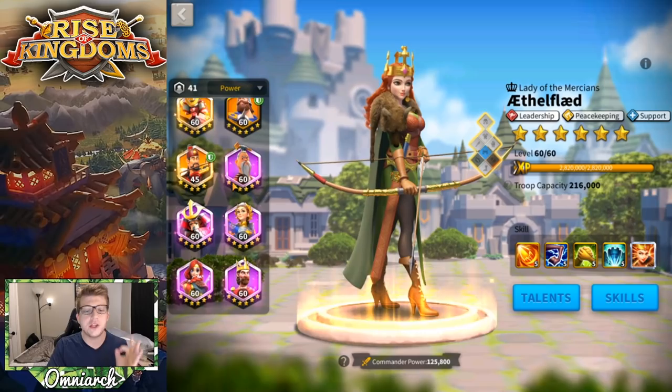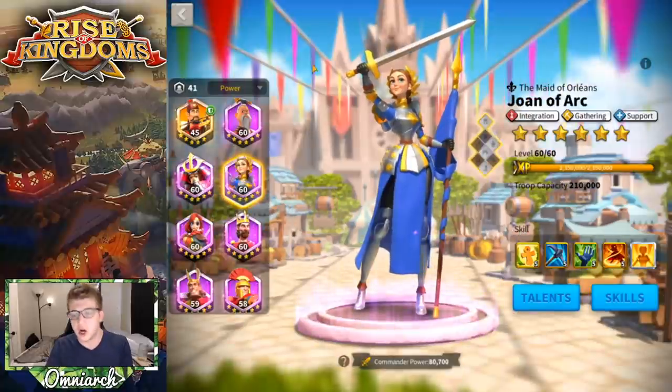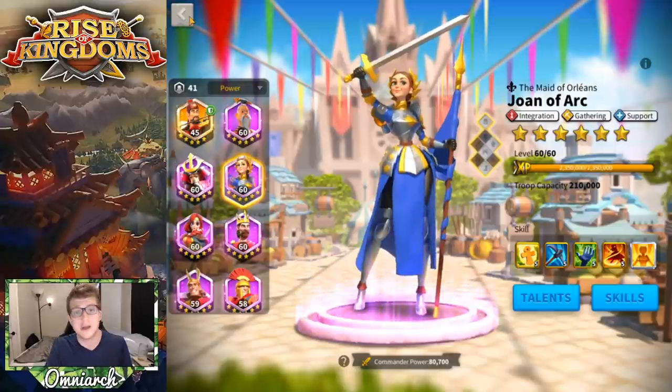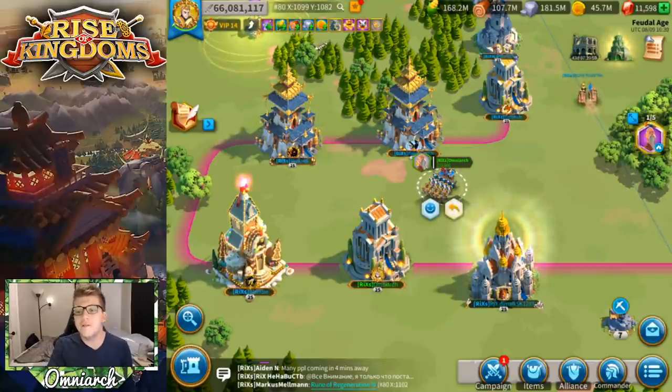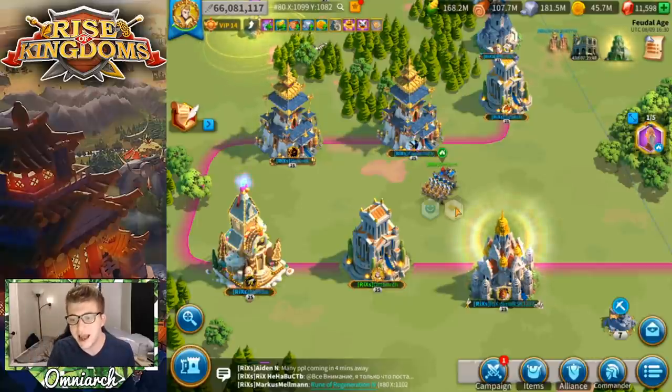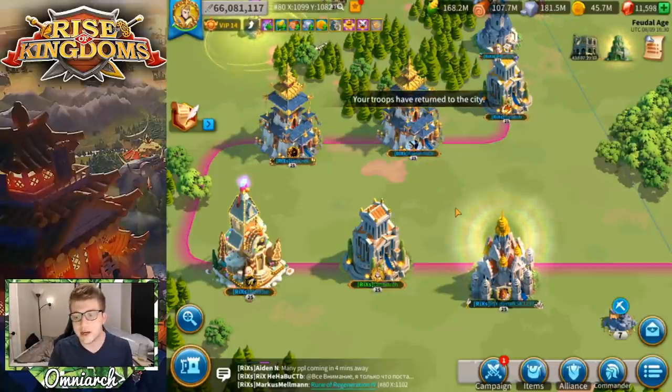The first commander that you absolutely should be killing as soon as you see them in the open field is Joan of Arc, especially if you see her nameplate out there. If you tap on an enemy army and the picture that shows up is the primary commander — so if you tap on an enemy army and you see a picture of Joan of Arc — that means she is the primary commander.